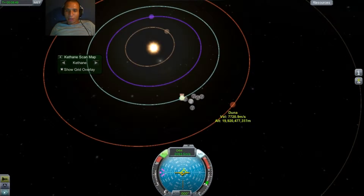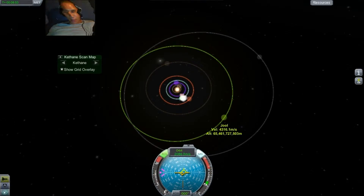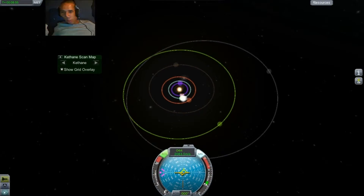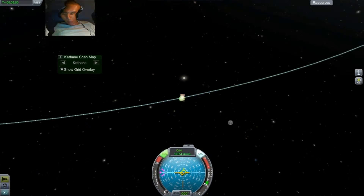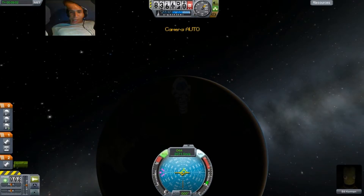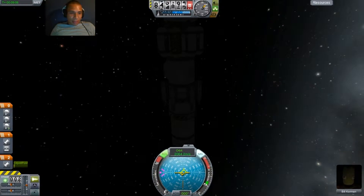And then these are the other planets: Duna, and Dres, and Jool, and Eeloo. Everything is pretty huge. Like I said, this is my first time landing somewhere.